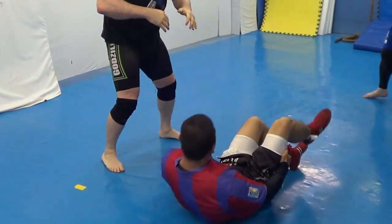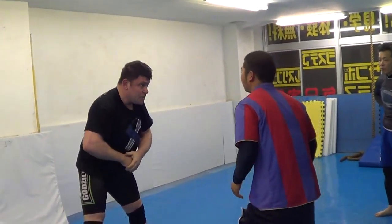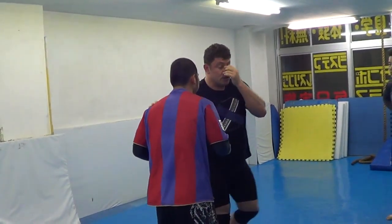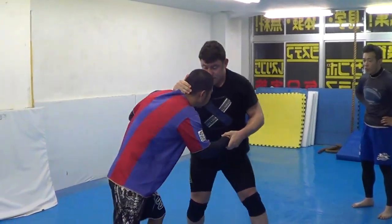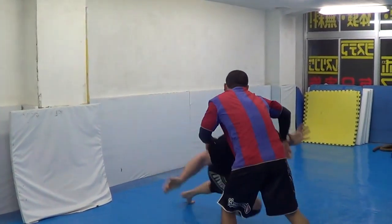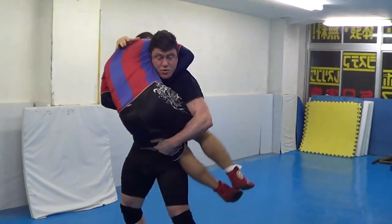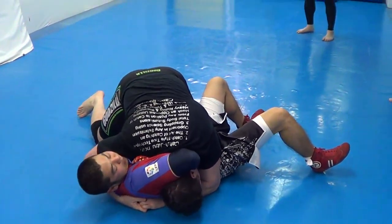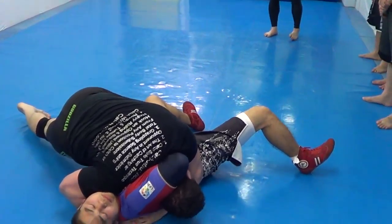So right away — half sprawl, not full sprawl, half sprawl — I'm in guillotine, right? So here, I'll turn the corner. Wrestling, set up, grab my hands together, rotate my chin, put the shoulder in a stroke.